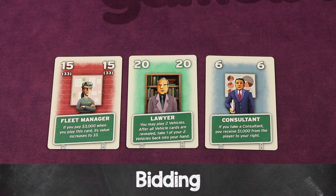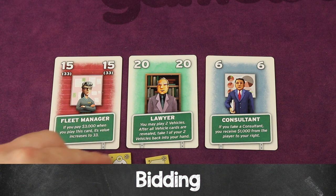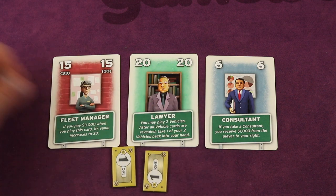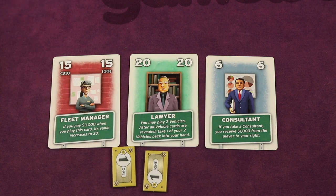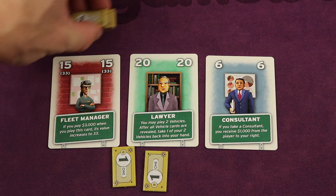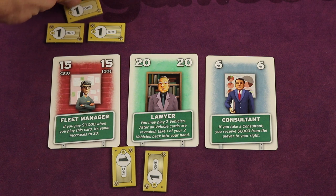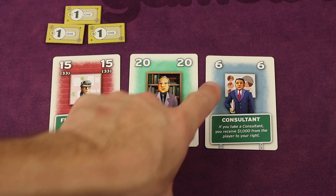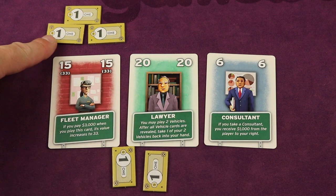However, if you decided to bid — let's say you bid $2,000 — it goes to the next player clockwise. That player can either pass or bid. If they pass, they take the lowest card. If they bid, they have to beat the highest bid, so they'd have to bid at least $3,000, but can bid as much as they want. Let's say that player bids $3,000. Then it goes to the third player — again, they can pass and take the lowest card, or try to outbid. Let's say the third player bids $5,000.